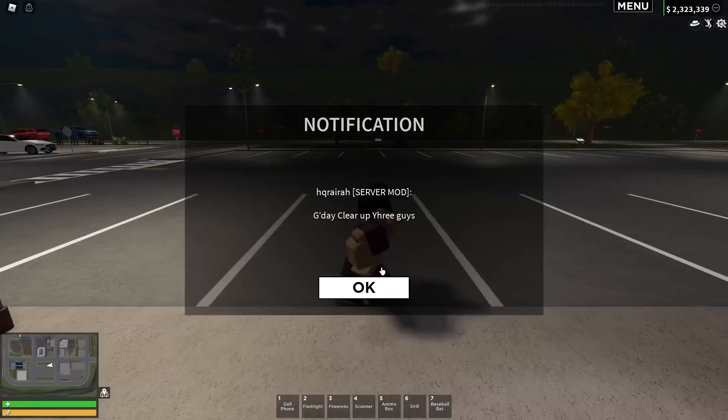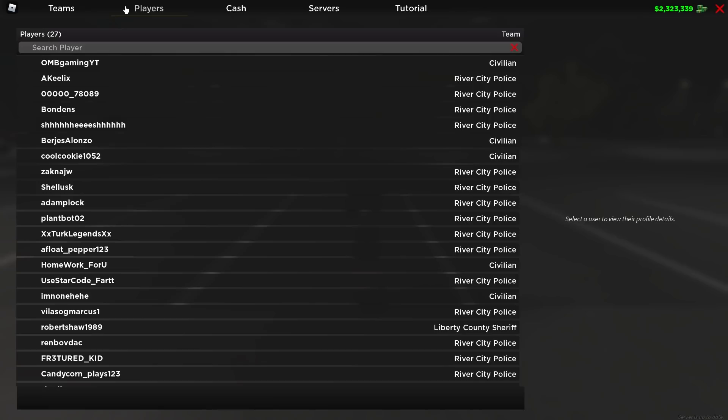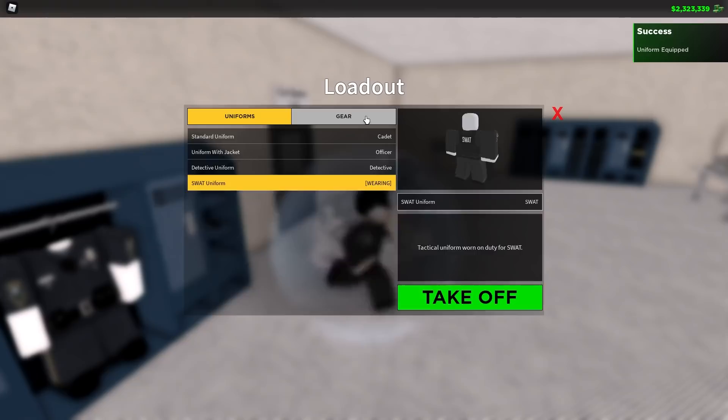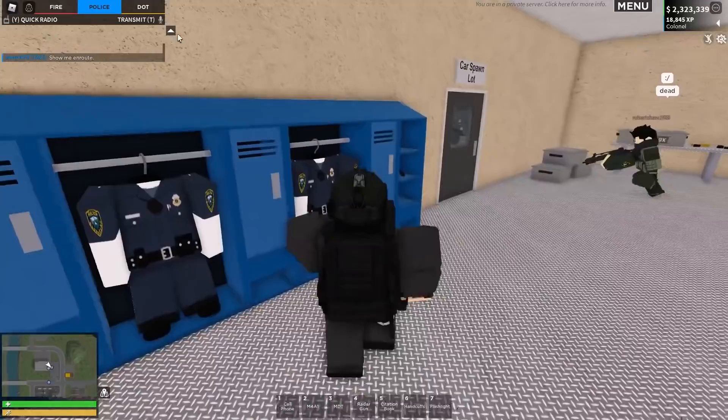SWAT Special Ops RP — alright, let's have a look at this. I'm guessing I join police, so let's join police and go catch up with everyone else. I have to say, personally, I believe I'm pretty well trained in this field. Let me go and put on my custom SWAT avatar real quick. Alright, here we go — this one should be quite interesting.